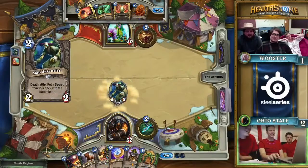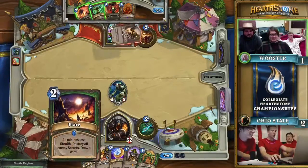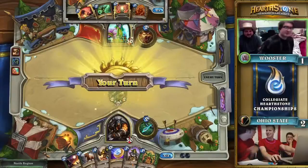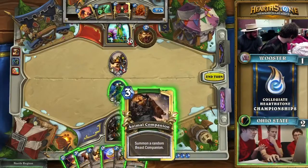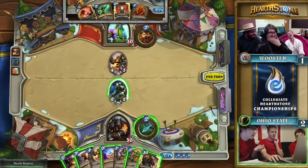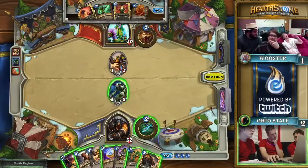Their curve is so strong at the moment — Mad Scientist into pilot and treader is about one of the best starts you're going to get. Maybe they look at this hand and go web spinner Flare is the play here, but my sight's set on that pilot and shredder. Look at Wooster though — they have a really solid curve as well, with that turn two Wild Growth into turn three shredder, and they're going to be able to play the turn four Ancient of Lore to refill the hand they used on ramp early on.